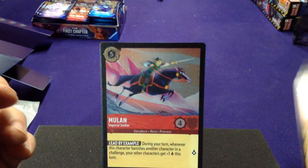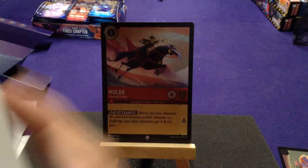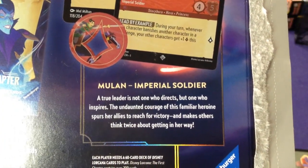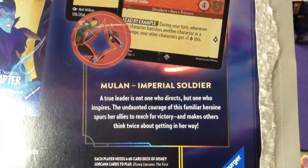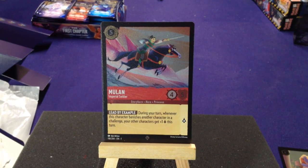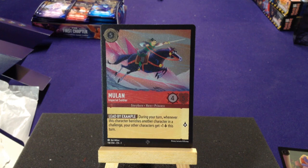Let's look at Mulan first. We have Mulan the Imperial Soldier. 'A true leader is not one who directs, but one who inspires.' She costs five, has four attack and five defense — Storyborn, Hero, and Princess. Her ability is Lead by Example: during your turn, whenever this character banishes another character in a challenge, your other characters get plus one lore this turn. So if she defeats somebody, everyone else gets one extra lore for questing. It's a super rare, which is really neat.